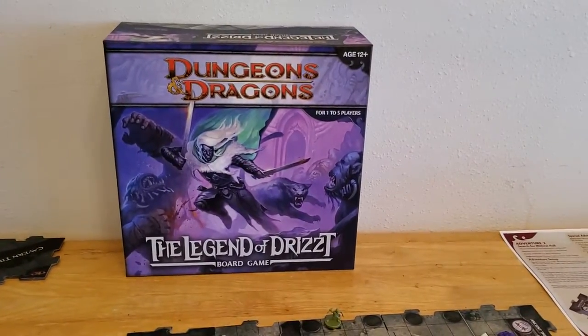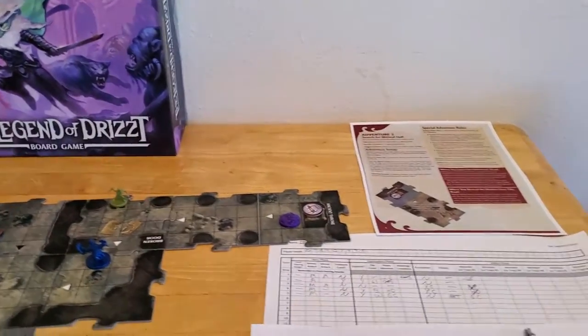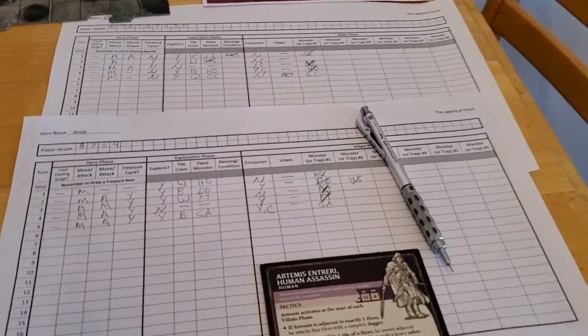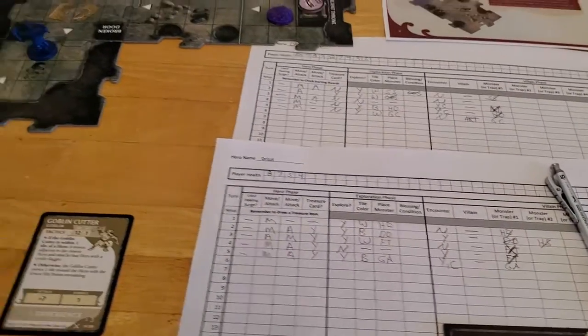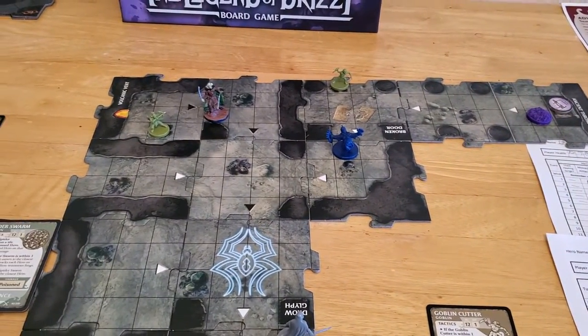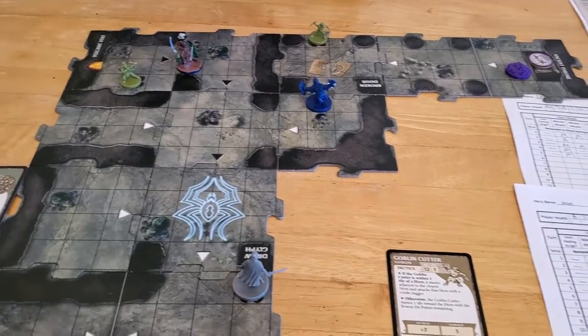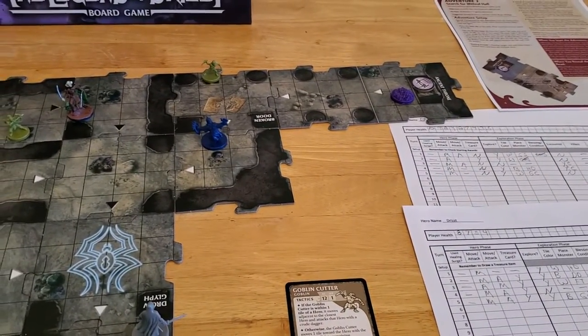I'm ready to start turn six of the Dungeons & Dragons game, The Legend of Drizzt. This is adventure number two. So Drizzt is ready to go — it's his turn. We have a few things going on: we have the Goblin Archer, the Villain, a Spire Swarm, and a Goblin Cutter.